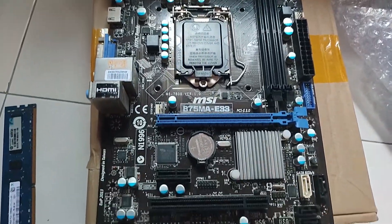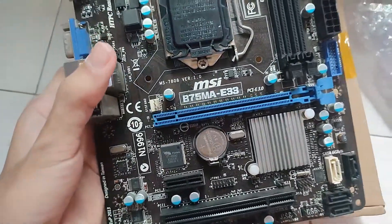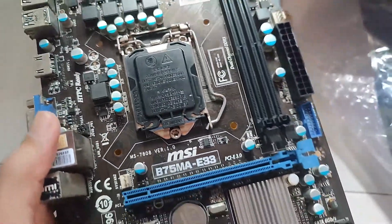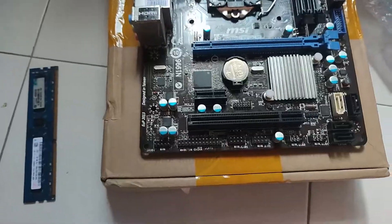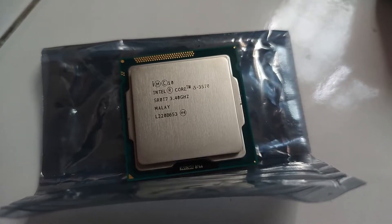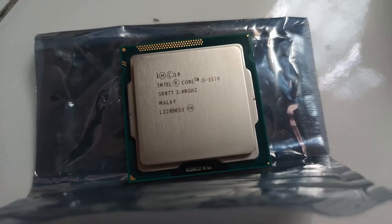Here's the board itself. It doesn't look that clean, but what do you expect? This is a used motherboard. The condition is pretty dusty, but otherwise not too rusty — I hope it works. Now I'm going to go ahead and install the CPU. There's the i5 — a chip from the HP pre-built. Let's install the CPU.